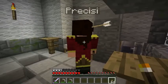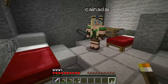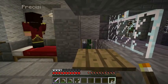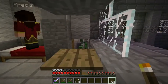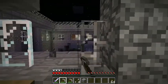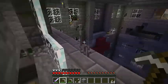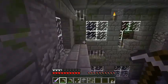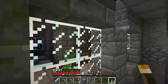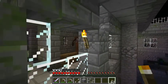I have an extra iron pick if anybody needs it. Now I'm gonna take a peek through this room. This next room has a skeleton spawner. I don't see any creepers over here. There's a door right there, so I'm gonna seal that up. I'm gonna throw a grenade through the window. Oh — there's a creeper.